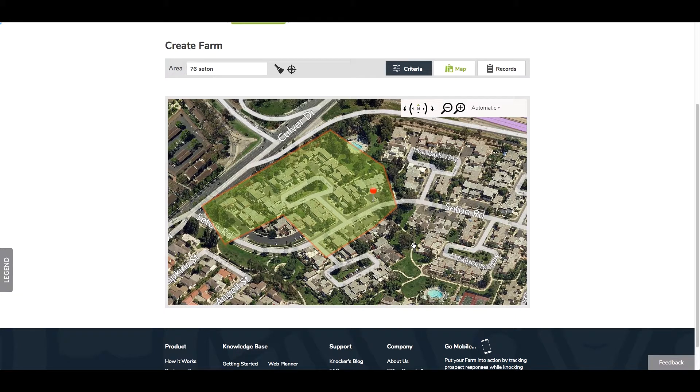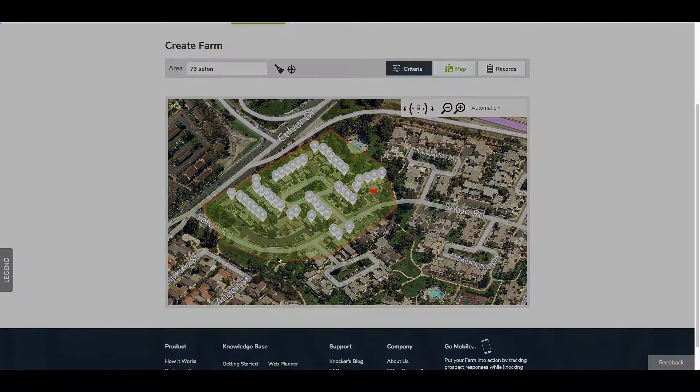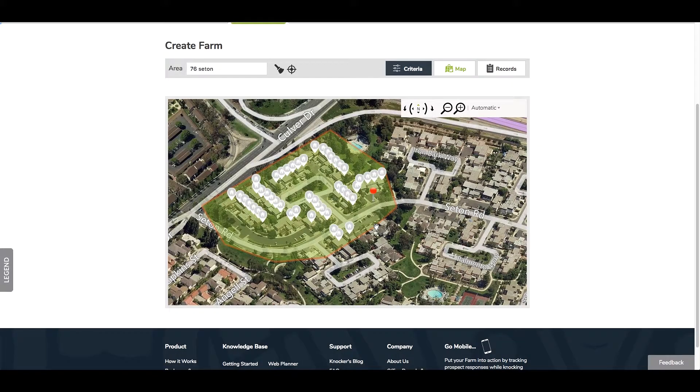It's going to drop all the pins on the map — in this scenario about 47 pins will drop. You also have the ability to edit the shape again if you notice you missed a corner after closing. Just click in the shape, hover over one of the anchor points, hold and drag to include the rest of the homes. It'll tell you that you've added five properties, then hit OK. Once you leave this page you can no longer edit this farm.